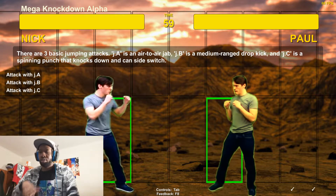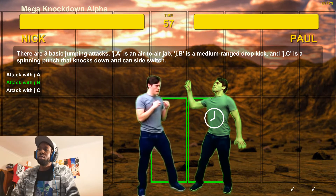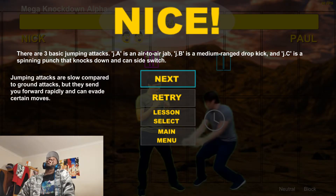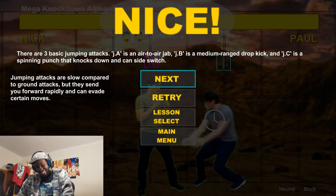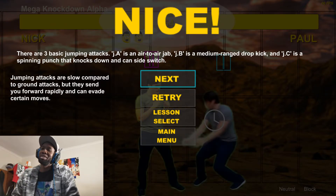For the sake of not being indecisive, let's stick with this and do a quick run of arcade after. There are three basic jumping attacks: jumping A is an air-to-air jab, jumping B is a medium attack drop kick, and jumping C is a spinning punch that knocks down and can side switch. Jump B is funny. Jumping attacks are slow compared to ground attacks but send you forward rapidly.